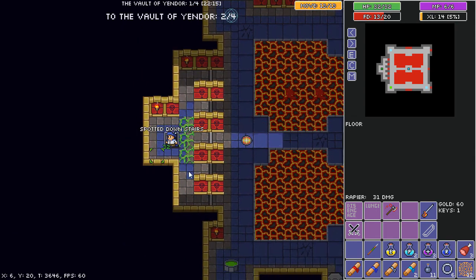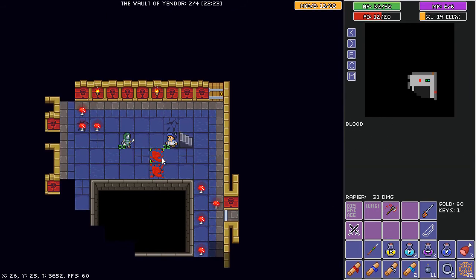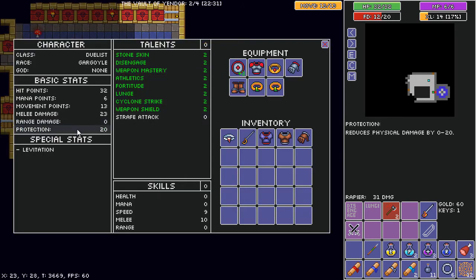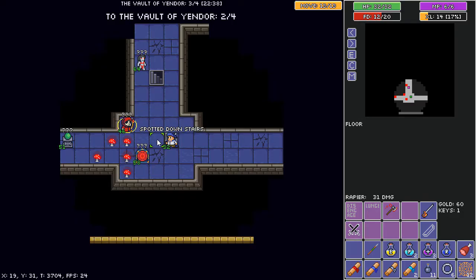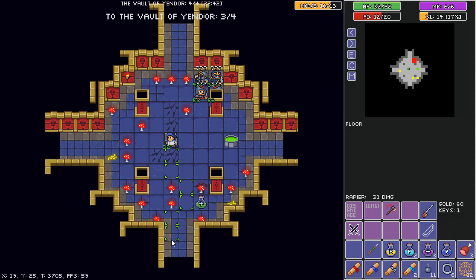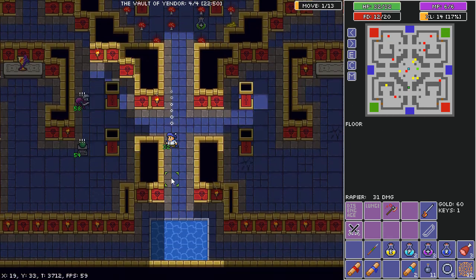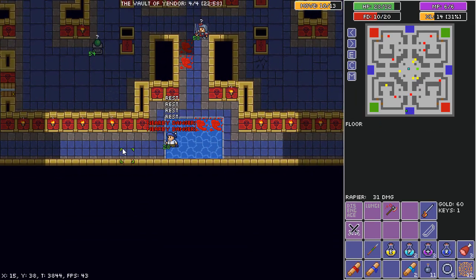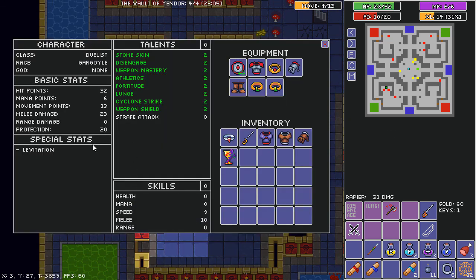Going to run out of talents soon. I definitely think I'm going to try the double ring of wealth challenge next, as the double ring of learning just gives you way too many talent points. 20 protection, plus reflection if I need it. Scroll of mapping. 23 minutes, 1 second. Yeah, let's give double ring of wealth a go — that'll be interesting.